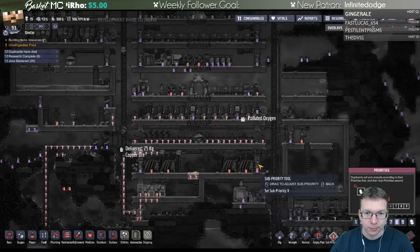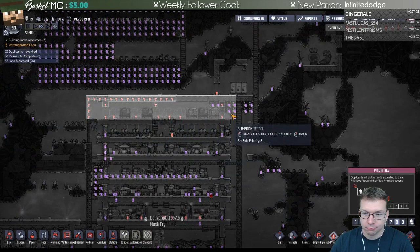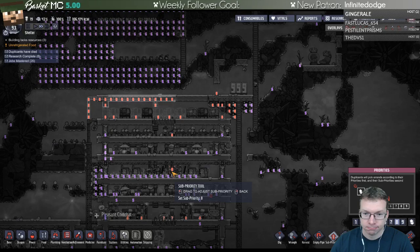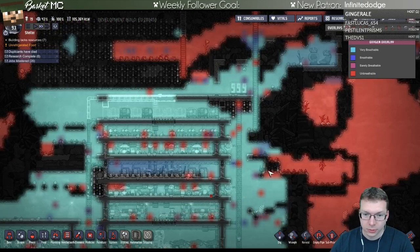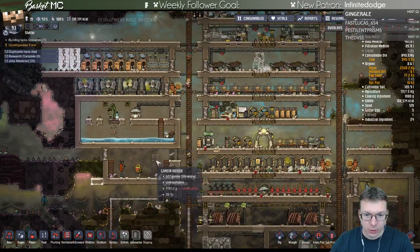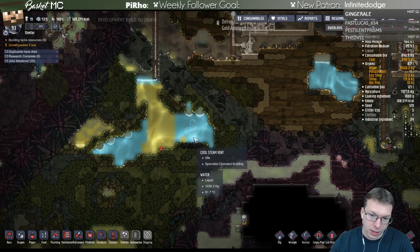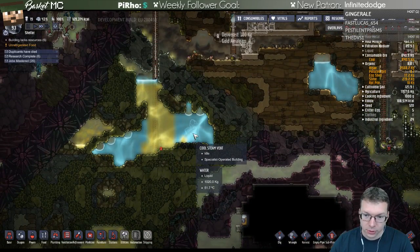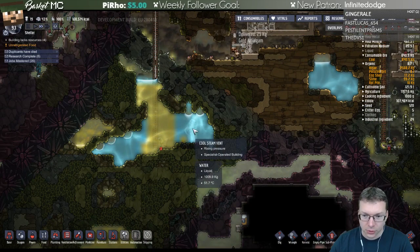We need bedrooms. There - make it so. Our production is doing really good. I mean we're using up a lot of water, but in theory this thing gives us a lot of water we can clean up. And this is going to be a source of water - it's currently idle, it increases pressure.